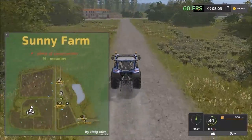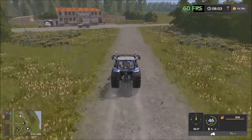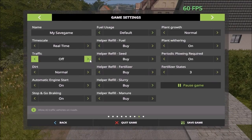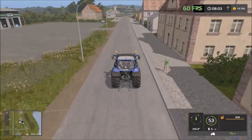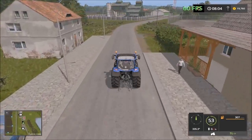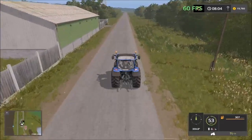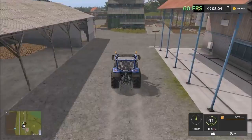Now I'll head north first to visit all the sell points up there, then head south and come back to the farm. There's the vehicle shop up there. We have a straw sales point up here as well — you can sell straw and crops here, with multiple sell points for straw. There's also a crop sales point over here.